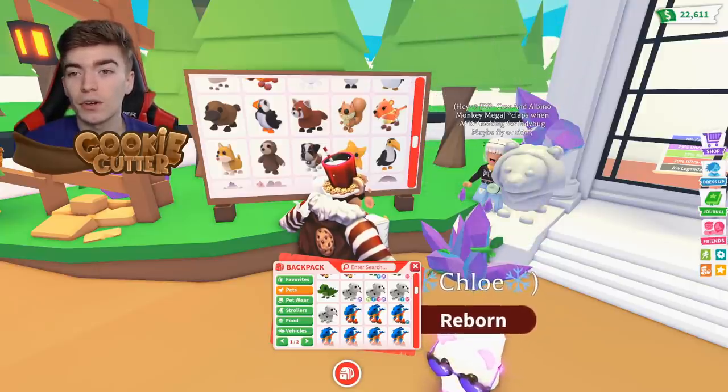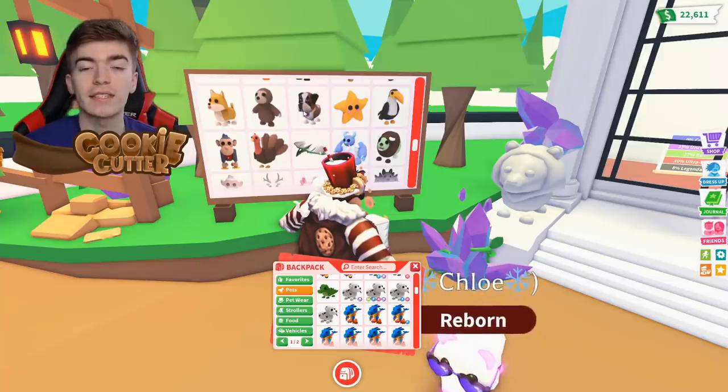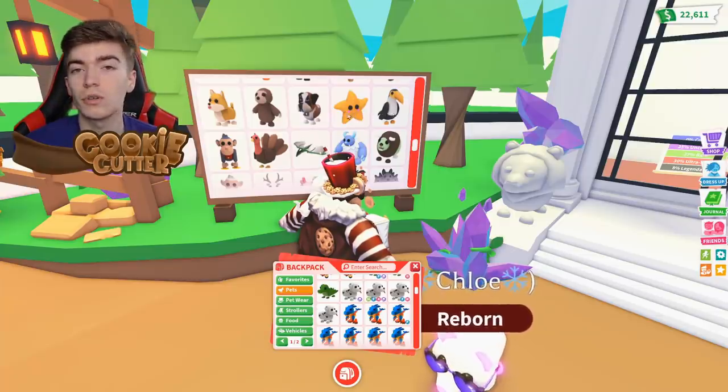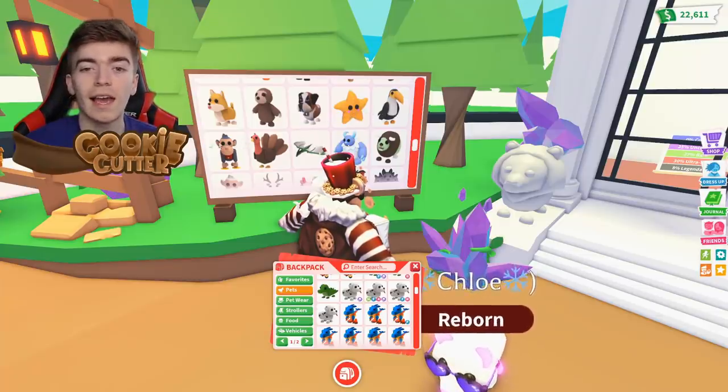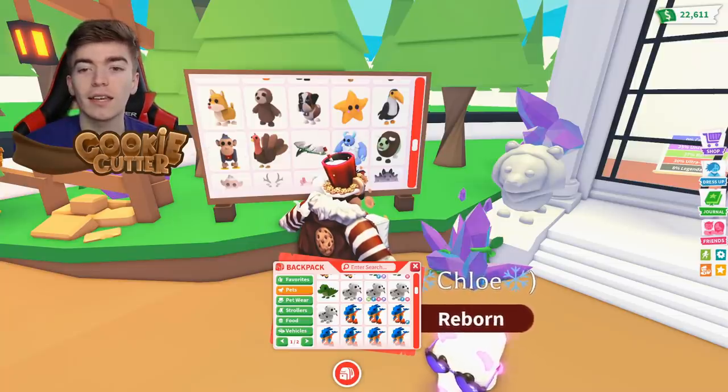A Red Panda, a Squirrel, and a Saber-Toothed Tiger. A Shiba and the second Sloth. The Saint Bernard, given at Christmas for free. Starfish and Toucan, both from star rewards. A Clown Monkey or Toy Monkey. A Turkey, a Wyvern, a Yeti, and a Zombie Buffalo.